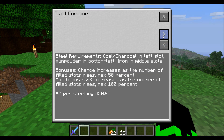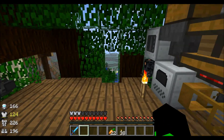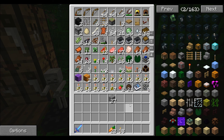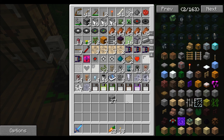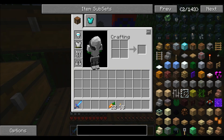Steel requirements: coal, gunpowder, and iron in the middle slots. 0.60 XP per steel ingot. Let's actually try making this — do we have any gunpowder at all? We might have one. It doesn't look like it. That's disappointing. I guess we're not going to be making anything from that mod. But we know what we could start is some nuclear stuff, because I've been wanting to get into that nuclear reactor. Look at all that — advanced information panels and all this jazz. We'll get into it, don't worry.